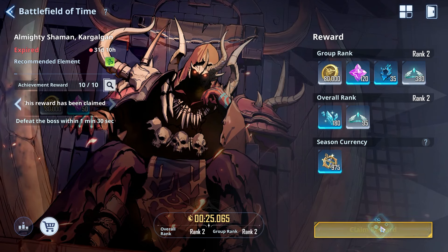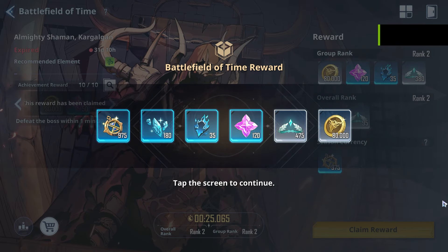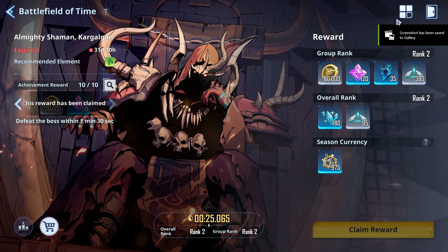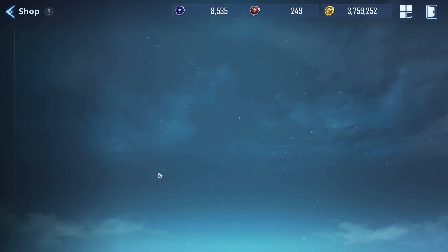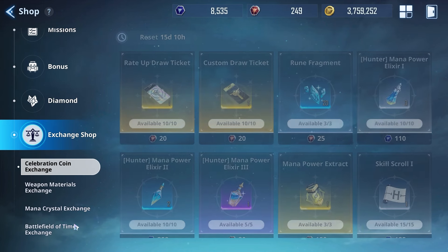Let's go ahead and claim these rewards — that's just beautiful. Now, obviously those are all important things, but how do you want to spend this? Let's head over to the exchange shop and talk about the best things to actually spend it on.